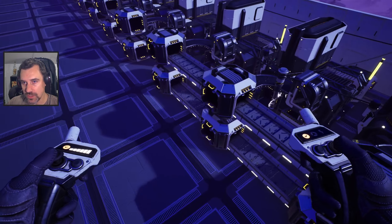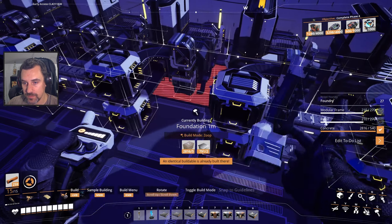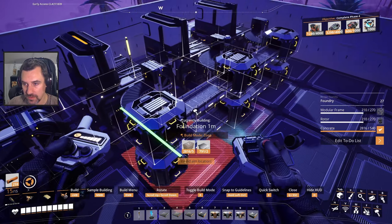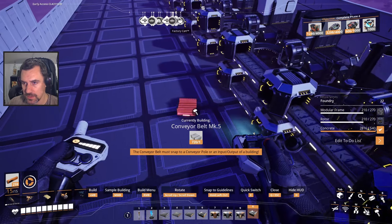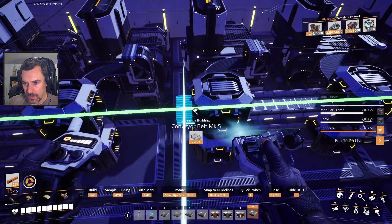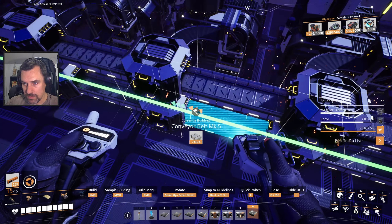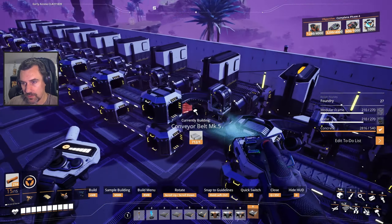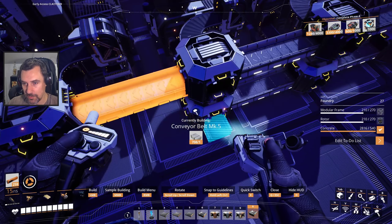So I have these hooked up. What I don't have are the belts connected, so let's do that first. Then the other two at the other end I need to hook up the power as well. By other two I mean the other two sets of three foundries.